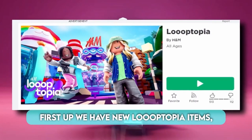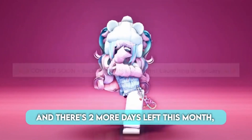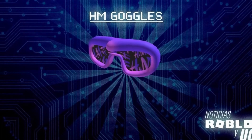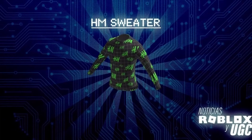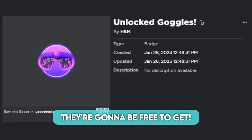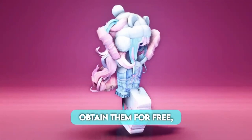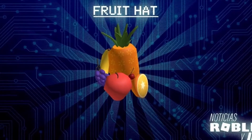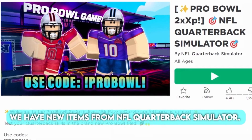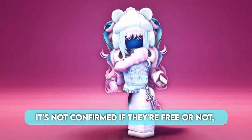First up we have Nulu Optopia items by H&M. If you go to the game description, it says that the items will launch in January, and there are 2 more days left this month, so we'll see. Badges have been created for these items, so more than likely they're going to be free to get. Next, we have 2 new accessories arriving soon in Walmart Land - it is likely you'll be able to obtain them for free, but it is not confirmed. And lastly, we have new items from NFL Quarterback Simulator. There is a new update called Pro Bowl Games that will be added soon - it's not confirmed if they're free or not, but we should know soon.